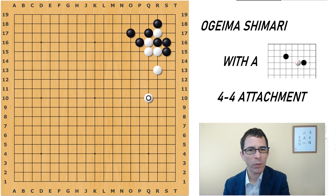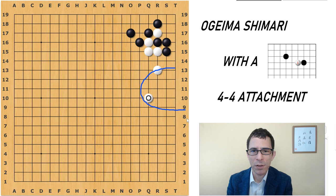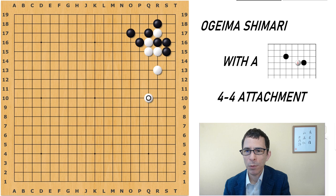It should be fairly obvious that what White has accomplished is building a base on the right side of the board. This is played by White quite often when White is trying to build a base in this area. Later I will be showing you a full board position.